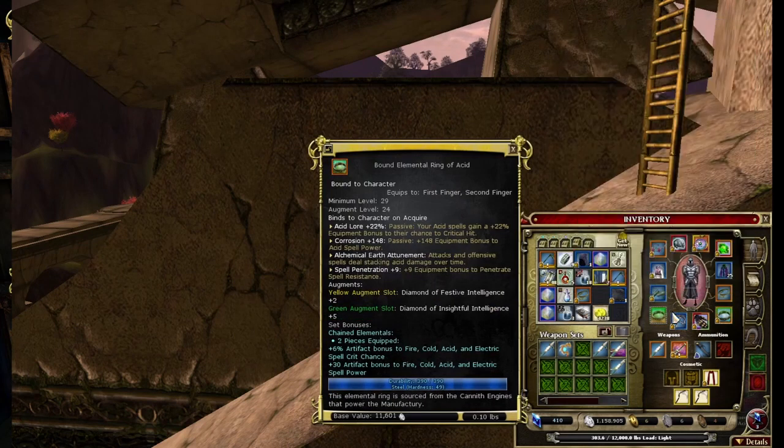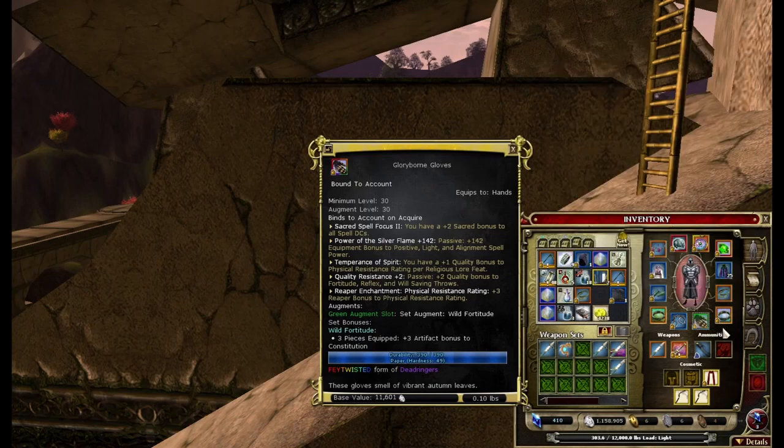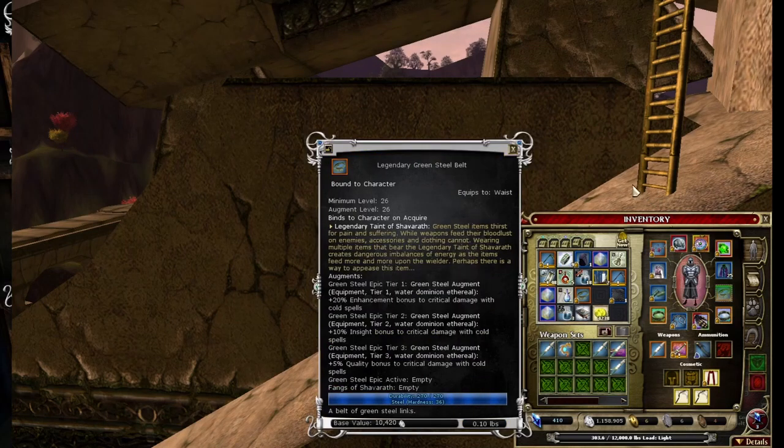I'm using the Elemental Bound Set or Chained Elements. I have it slotted with Festive Int and Insightful Int on my Acid Rain. For my gloves, I use the Glory Born Gloves for 2 DCs, 142 Devotion, and Quality Resistance plus 2. For my boots, I have Slave Lords Crafted with Quality Int plus 3, Spell Excite, Resistance, and Wizardry, and in the Augment I have a Sapphire False Life. My Belt is 35% Crit Damage to Cold.